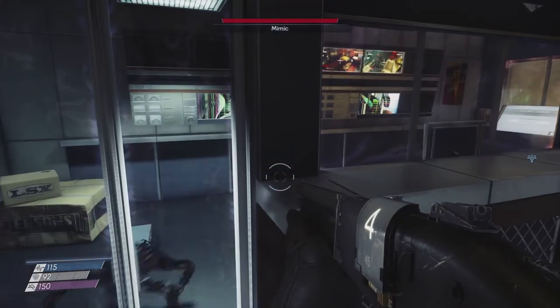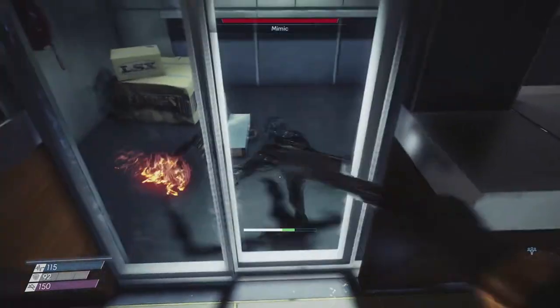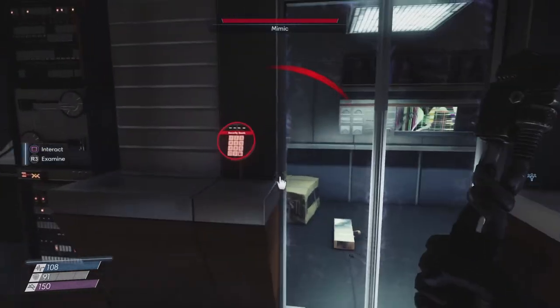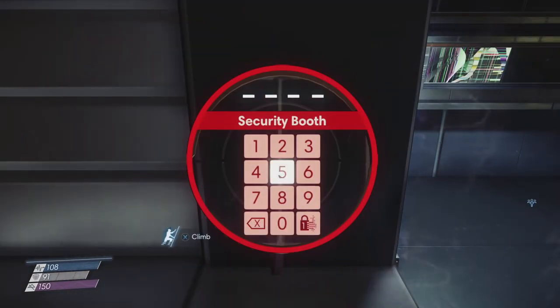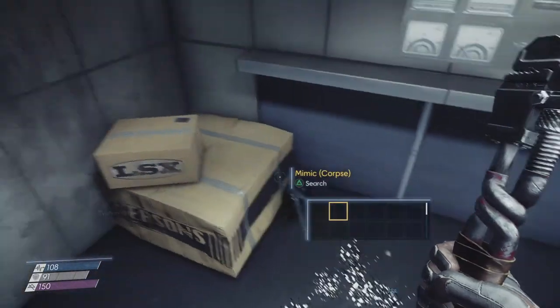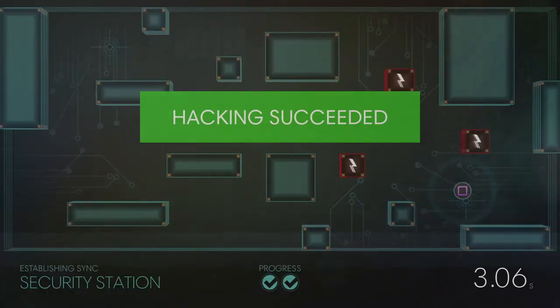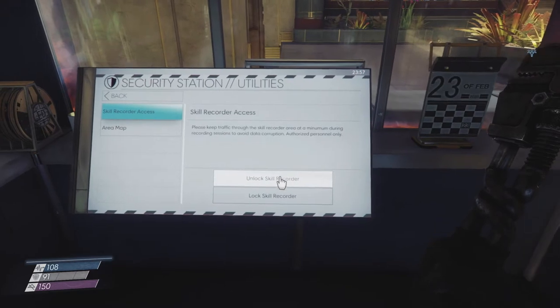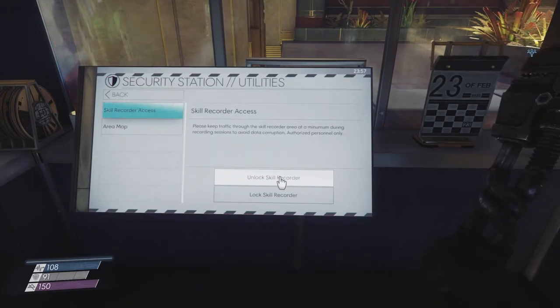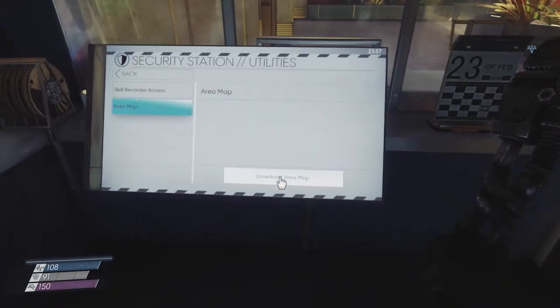Oh hello mimic — can we do anything about this? It can actually hit me through the door — okay, fine, I'll get you out of there. Goodbye! So security station locked with a password — no problem. There we go, open that up. There are two utilities here: unlock skill recorder. 'Please keep traffic through the skill recorder area at a minimum during recording sessions to avoid data corruption.' I unlock the skill recorder — don't know what that does, but I'm gonna get the area map as well.